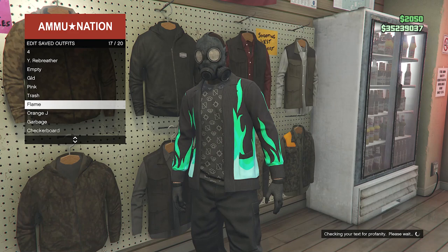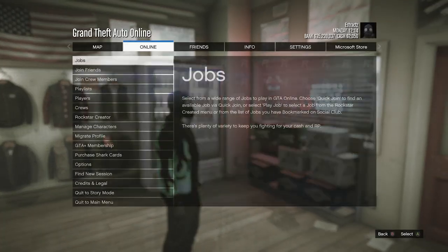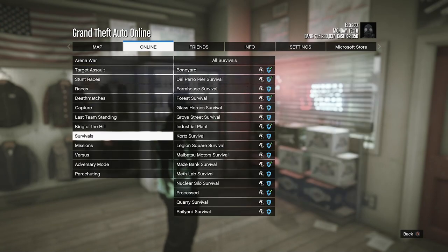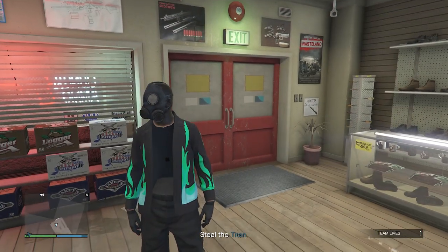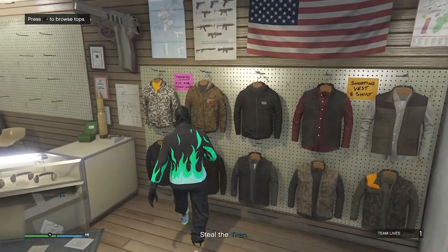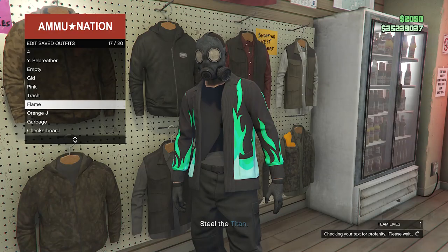After saving your outfit, back out of Tops and start up a job: hit Pause, go to Online, Jobs, Play Job, Rockstar Created, Missions, and find the job called A Titan of a Job. Fully start that mission. When you load into the job, your torso should be invisible with the toxic mask. Go back to Tops, hit Edit Saved Outfits, and save on any slot again.